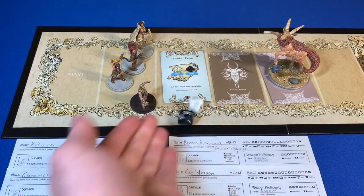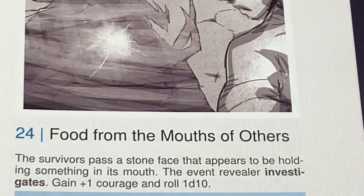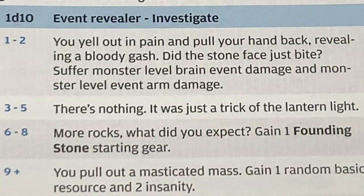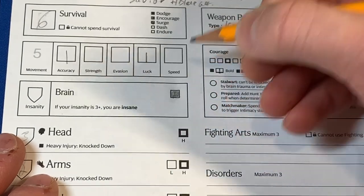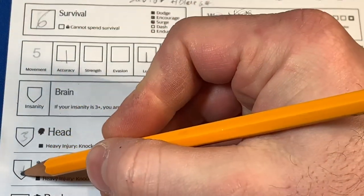Re-rolling with our saved re-roll, we got 24: Food from the Mouths of Others. Survivors pass a stone face holding something in its mouth. The event revealer investigates, gains plus one courage, and rolls a d10. We got a two — the stone face bites, leaving a bloody gash. We suffer monster-level brain event damage and monster-level event damage to the arm. So Biram Everman takes brain damage and his arm drops to one defense, but he does gain one courage.